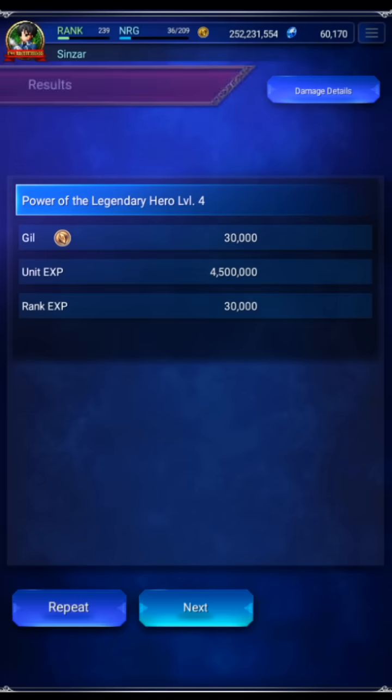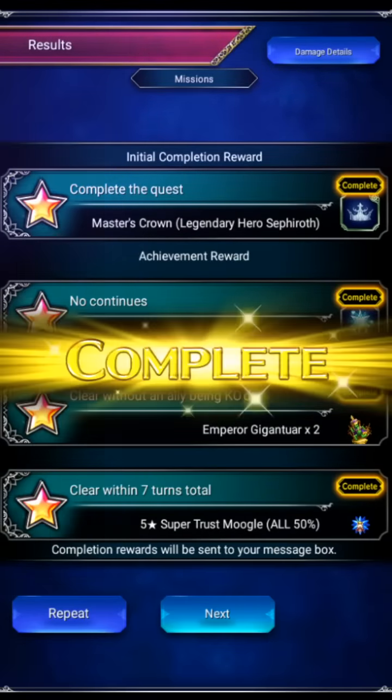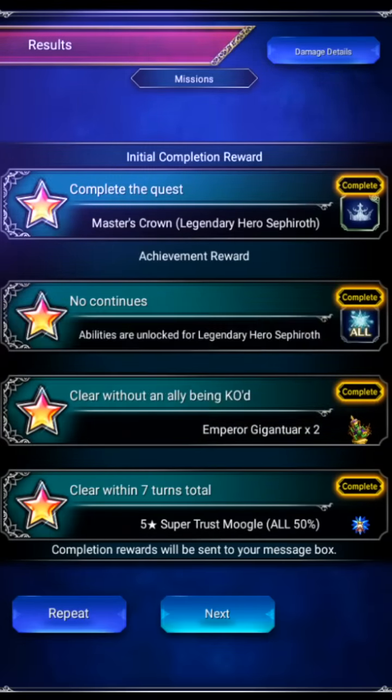And that is totally carried by a relatively cheap to build Sonnen. We are using some Clash gear but the rest of the gear is very cheap. And there we get Sephiroth's Amplify, his crown, etc.